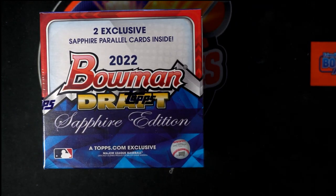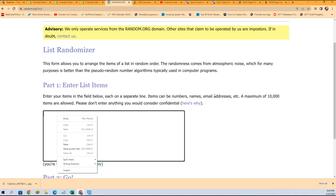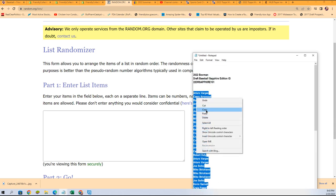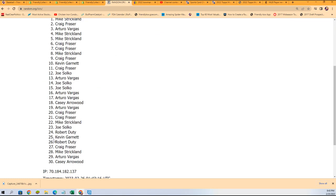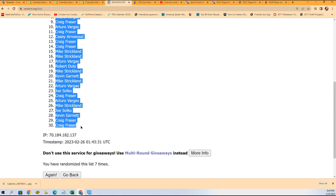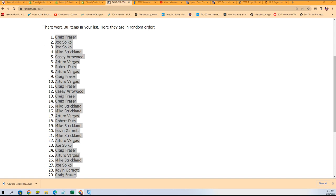This is Bowman Draft Sapphire Edition — it is time to start the random right now. We're going to random the owner name seven times. We'll probably be doing another one of these really soon. This is a great box break to be in. Let's do a little sapphire run before some gems come out here. Lucky number seven — the first random is finished. Each list goes through seven times; we stack the lists up side by side right here.